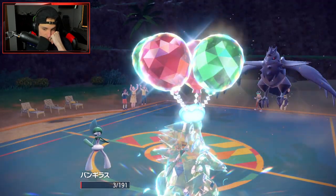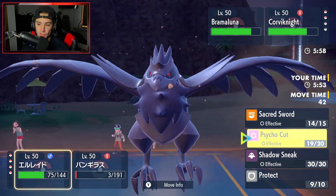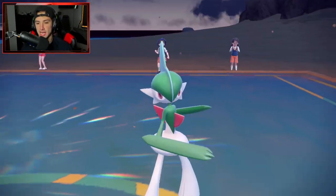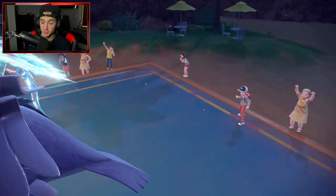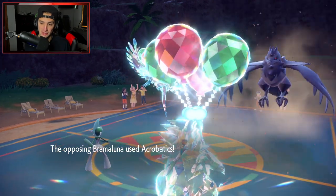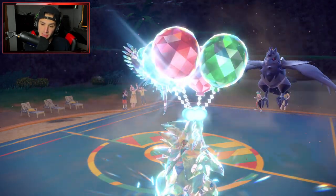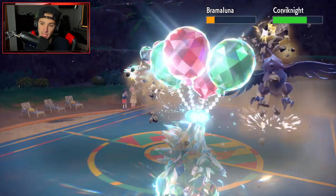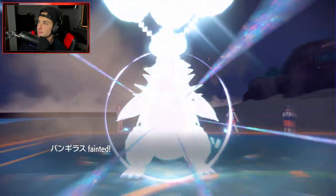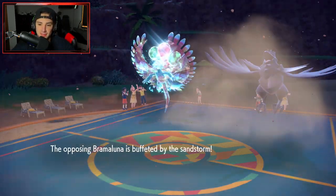Sandstorm chips Corviknight down but it doesn't faint. Sacred Sword comes out, going for Rock Slide too. Gambit has to come out now — Tailwind is scaring me if Corviknight sets it up. It hasn't set it up yet so we're hoping for the best. Acrobatics comes out and takes out my Gallade. Rock Slide comes out — oh my lord, that thing survives on one HP! But it's basically GG. Roaring Moon is going to die to Sandstorm damage and I Gambit into Corviknight — Fluttermane is the last one standing. Game over!